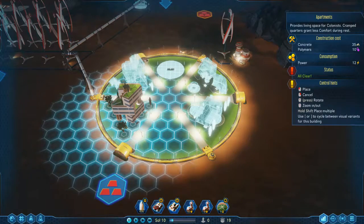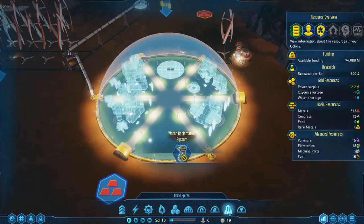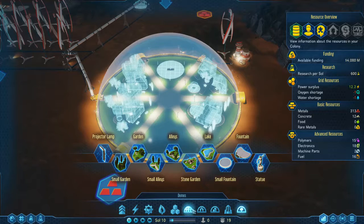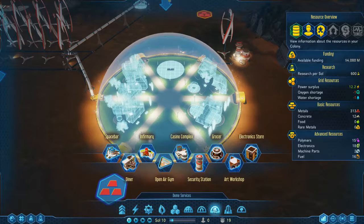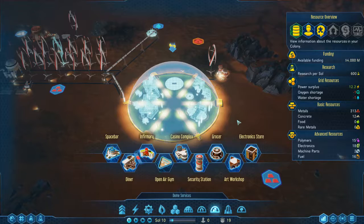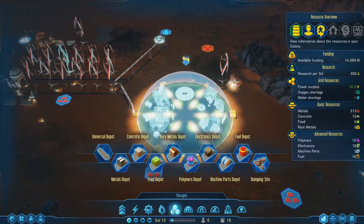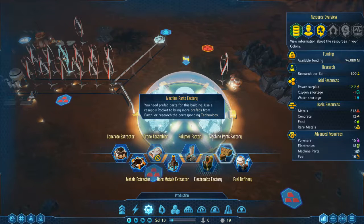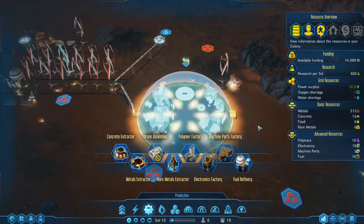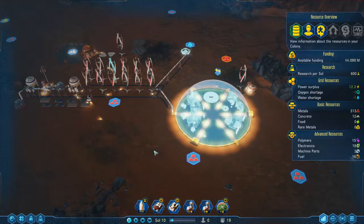I'm going to go with another apartment building so that we raise the amount of colonists that can actually live here. I'm going to leave this last section blank for the moment — we might even put an electronics factory or machine parts factory there. In fact, a machine parts factory might be a good idea.